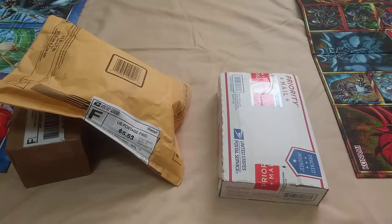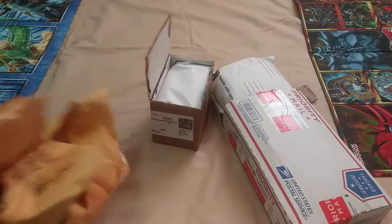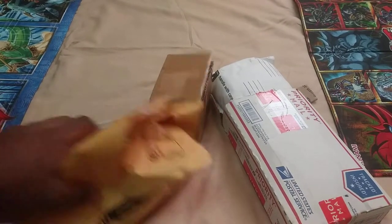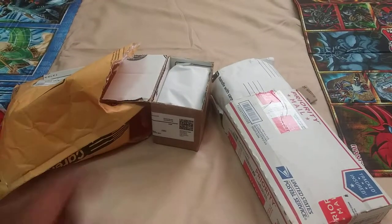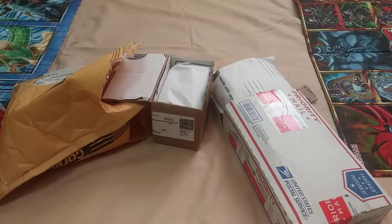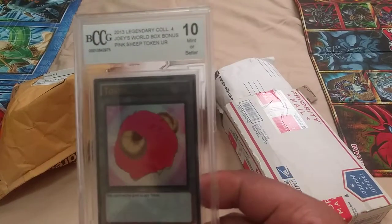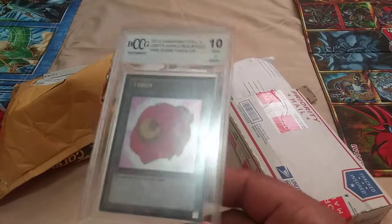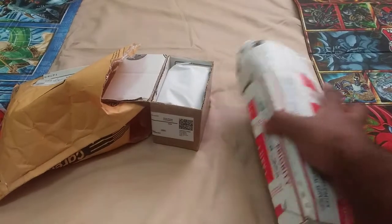Let me get these cut and I will be right back. Okay, I'm back — as you can see I just cut everything so it's easy to pull from the boxes. I did not look at any of the content, I just opened it for easy access, just to keep the integrity of the video. And to join me here I have a Gem Mint 10 Legendary Collection 4 Joey's World pink token — it's a sheet token. We'll start with the biggest one first.